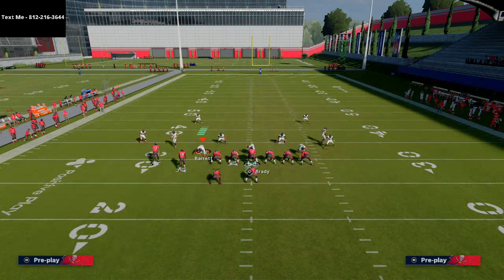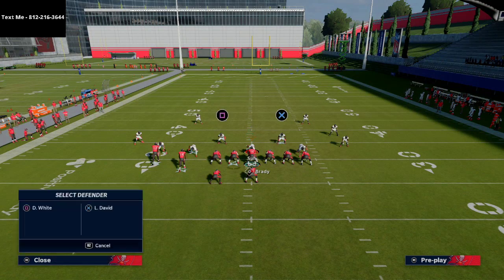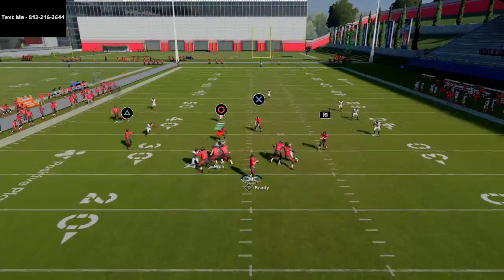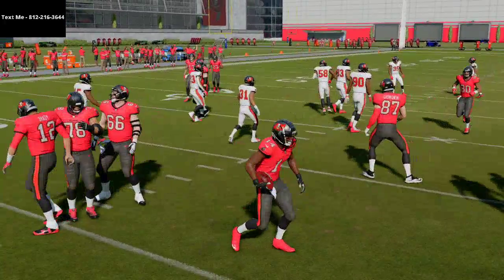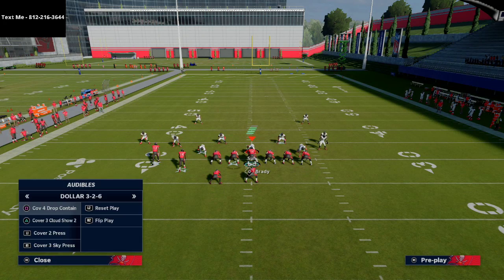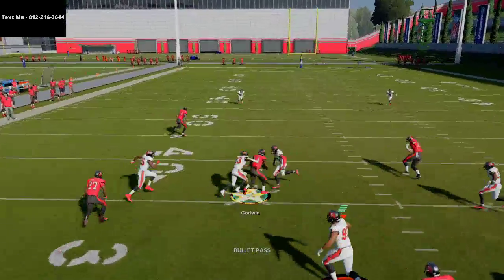If they go to cover three or some type of mabel coverage and user the middle of the field, this setup is going to be tremendous for you — all of these curls are going to be wide open. This is what I mean by timing, quick patterns. It's not going to go for a ton of yards, but it establishes the short game. There's no underneath zone in the entire game that's going to be able to handle this — even cover two if they shade coverage down, you just read which curl is open.